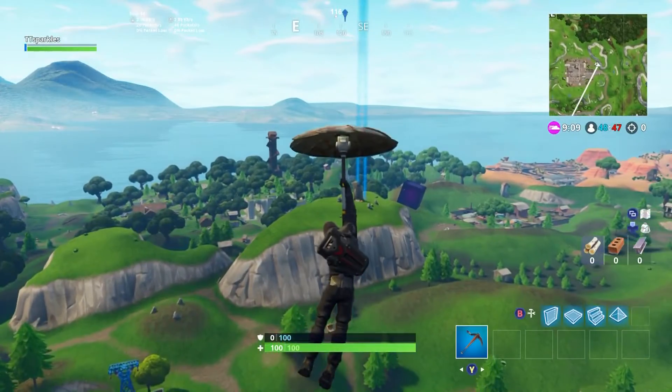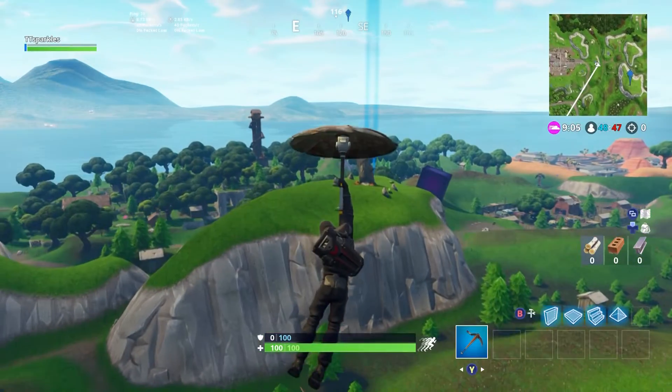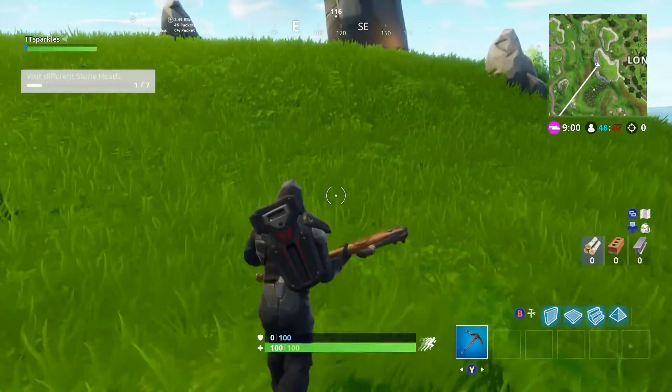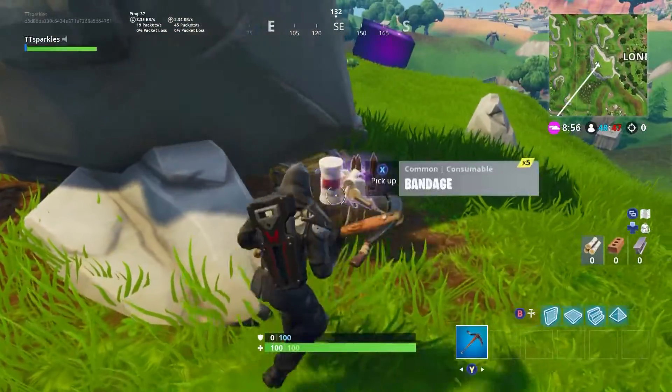Just go up to it and that's literally the challenge. Now the second one is going to be on the huge hill that is by Lonely Lodge. All you need to do is just go right up to it. As you can see, I barely even got that close to it and I already got the challenge.